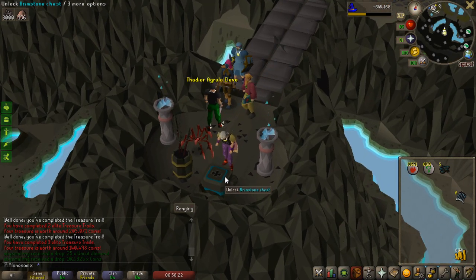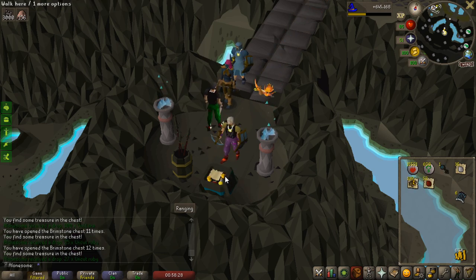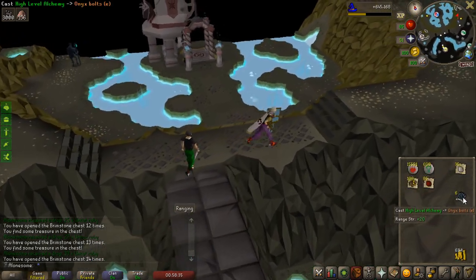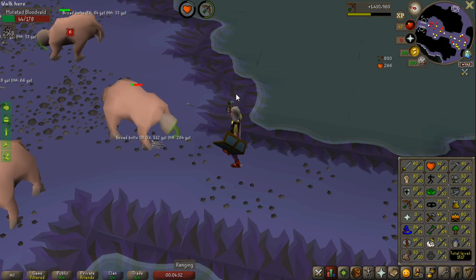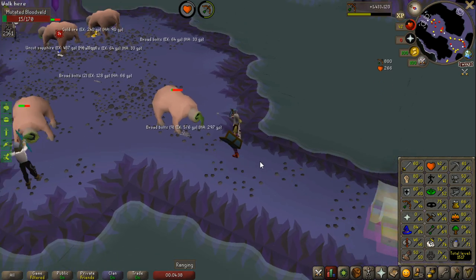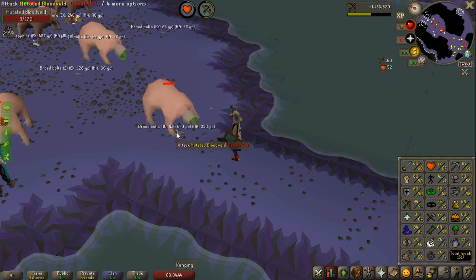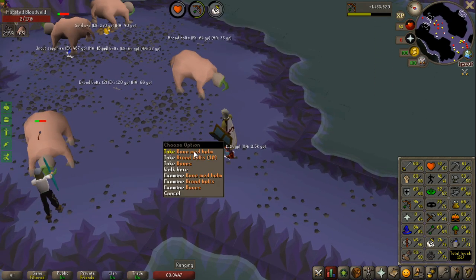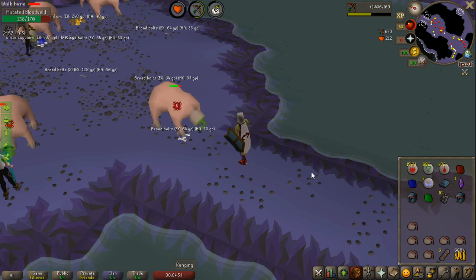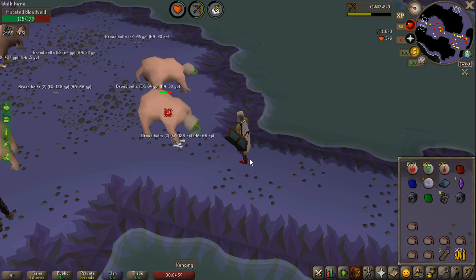Let's open these five brimstone keys I had. First one, 35 diamonds - really good. 100 gold. 25 rubies. Three uncut rubies in three keys in a row - really good. Maybe I should explain why I was so excited about the gems. I'm going to do a bunch of slayer and get a lot of brimstone keys, and stacking up those gems is going to be pretty much 99 crafting in the future. Crafting is quite annoying in the Twisted League, but very doable with the gems from Konar and from PvMing in general.